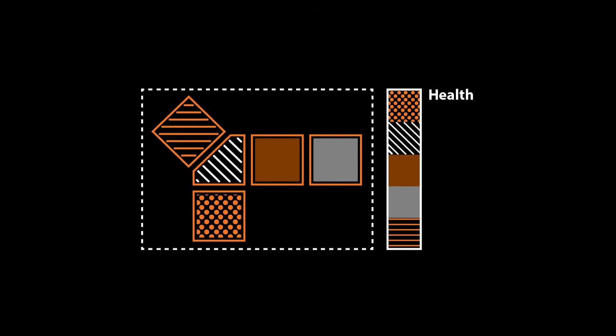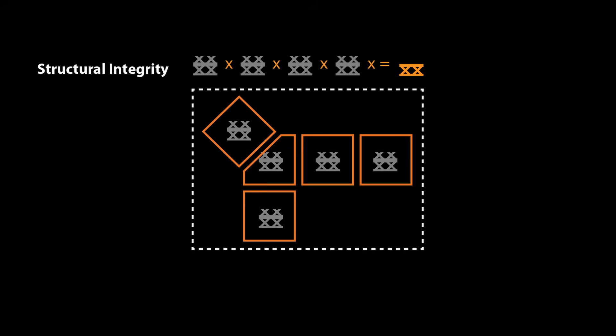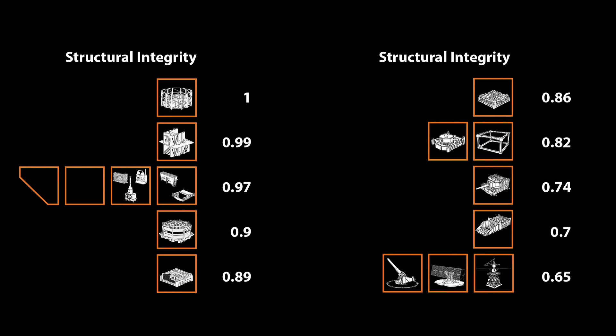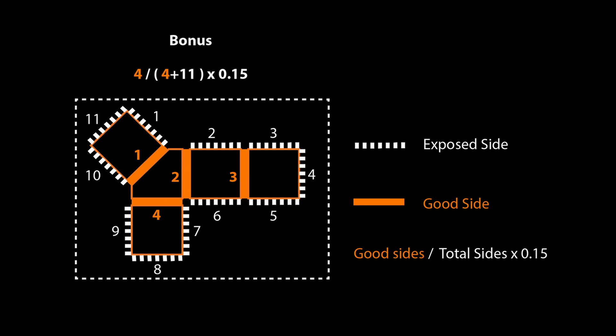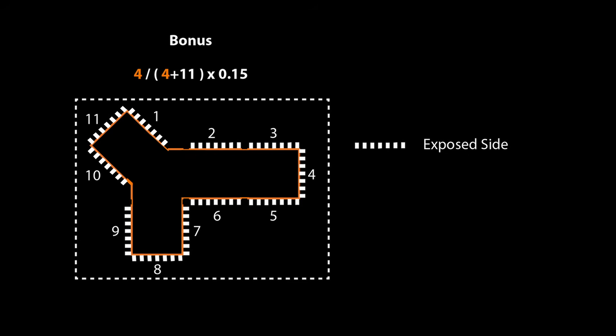To calculate the total health pool of a bunker complex, there is a formula that consists of three parts. The first part simply adds up the individual health points of each individual piece that makes up the complex. The second part is a mechanic called structural integrity. Every piece and upgrade has a structural integrity value associated with it. Simply multiply each integrity value with each other to arrive at the total structural integrity value. The third part is a bonus that takes into account the amount of exposed sides the complex has.